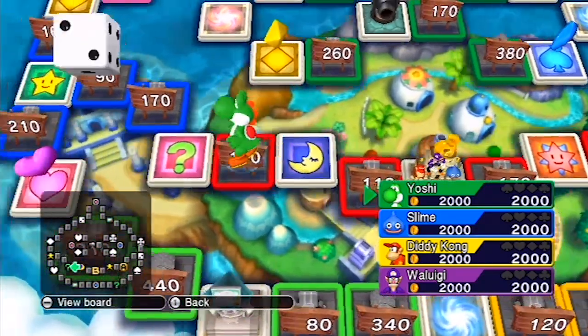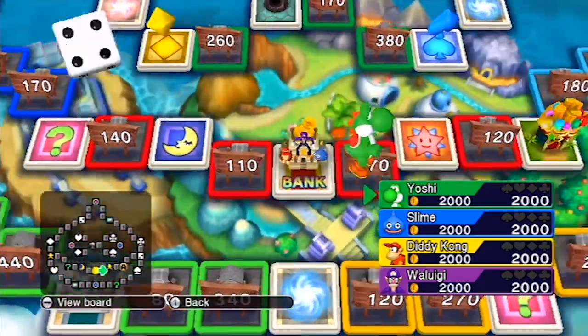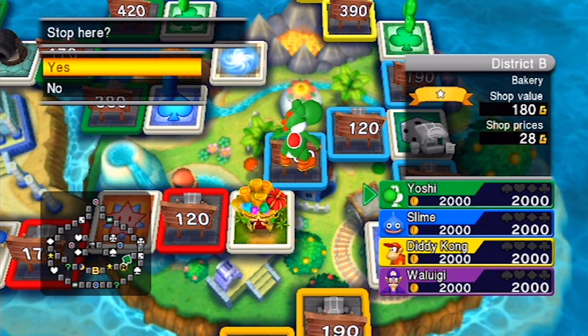That was a good roll. You are buying a shop there — 110, or no, 170. You didn't do that — 180. A bakery! Let's go there.